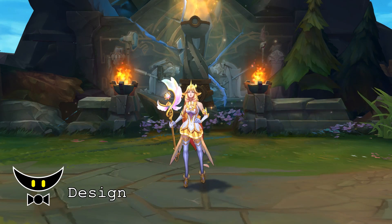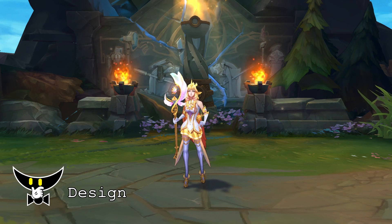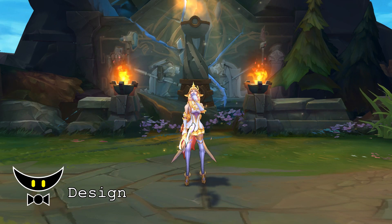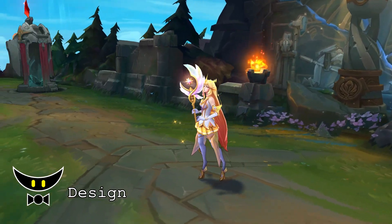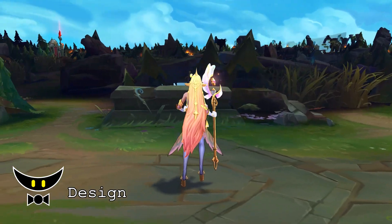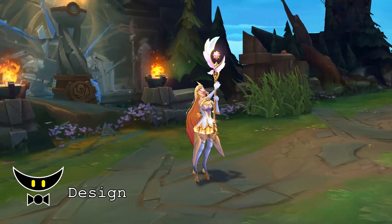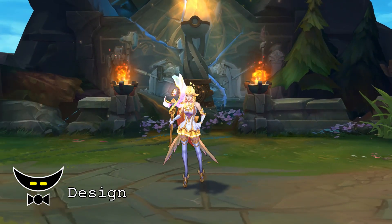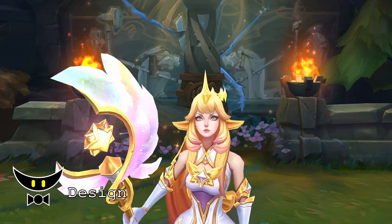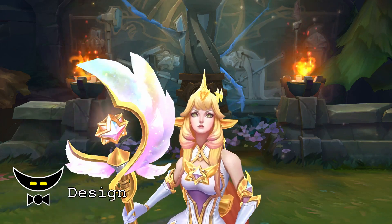For the in-game model, the design is actually not that far from the original SG Soraka. Unlike the changes they made with the KDA All Out Kaisa Prestige Edition, this time they went back and dialed down all the craziness and went with simple changes on the skin, which is pretty good. The skin is in this very traditional white and gold color palette for the Prestige Edition. The hair is new — not just the color, but the swirls on the original SG Soraka are gone. The horn is gone as well.